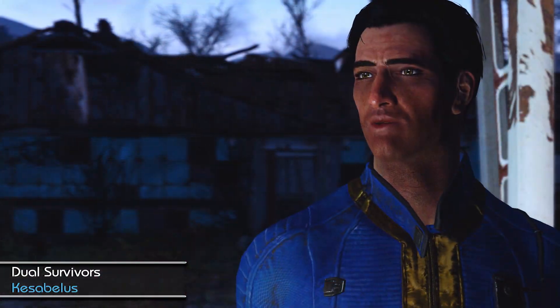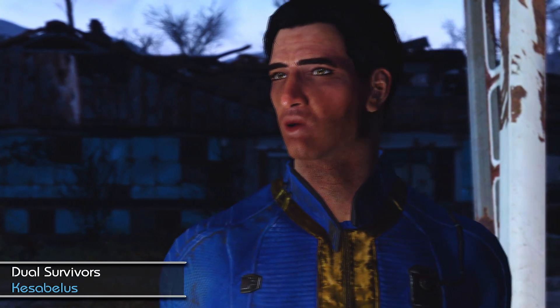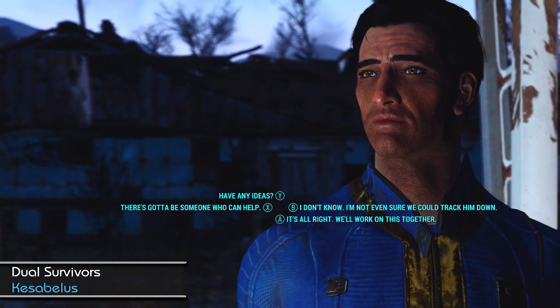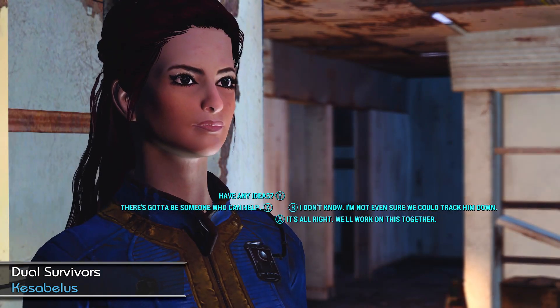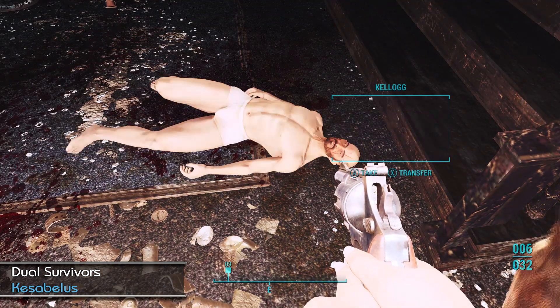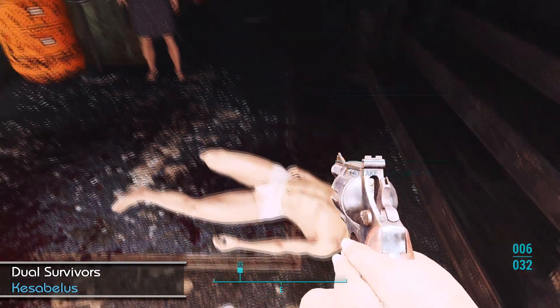He can be fully romanticized with a fully implemented affinity system and infatuation perk. And finally, there are quest-related conversations after Kellogg's death, while building the teleporter, after meeting Father, and at the conclusion of the main quest line.